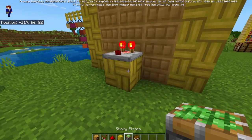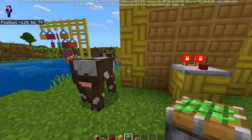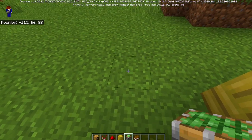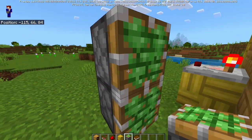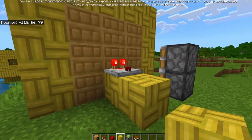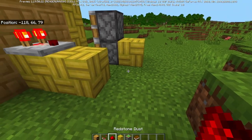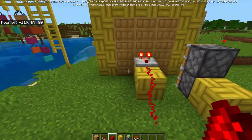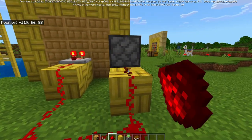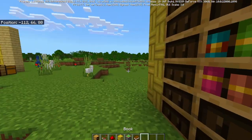Now place your sticky pistons at least one block away from the bookshelf — either side works. Put your back to where you want your door, one block away, and place two sticky pistons. Place another building block in front of your comparator and another one behind your pistons, then make a train of redstone dust going through the back twice, one more across, and then into the back of your pistons. If you've done that right they should extend forward.